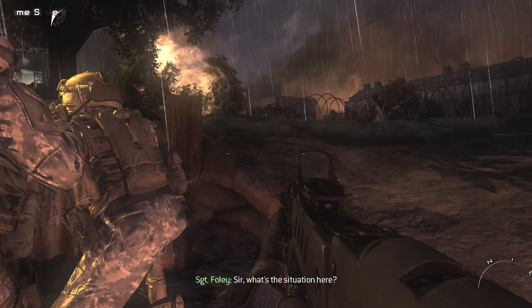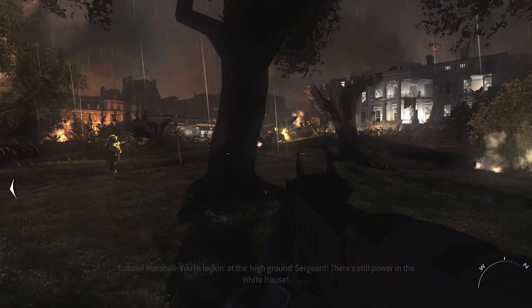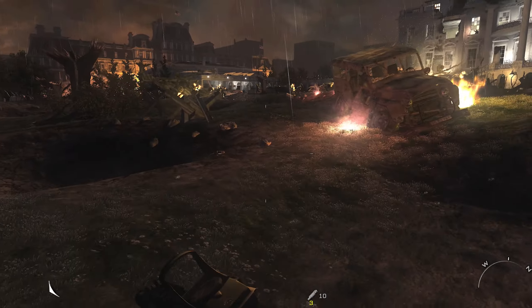Sir, what's the situation here? You're looking at the high ground, Sergeant! There's still power in the White House! Now get your squad moving up the left flank! Go! Come on, Sergeant!